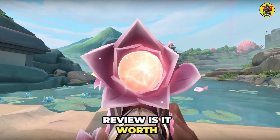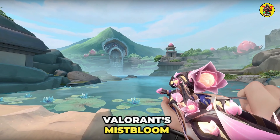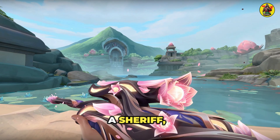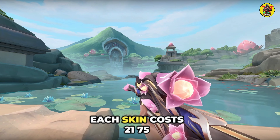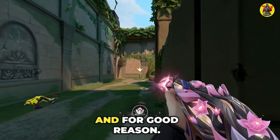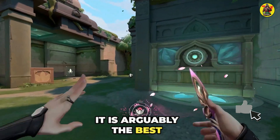Mistbloom Skin Bundle Review: Is it worth buying in Valorant? The Mistbloom Skin Bundle includes a Phantom skin, a Judge, an Operator, a Sheriff, and a Kunai knife. Each skin costs 2,175 VP, except the Kunai knife, which is priced at 4,350 VP, and for good reason — it is arguably the best part of the pack.